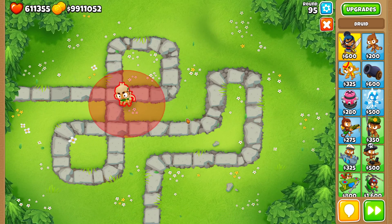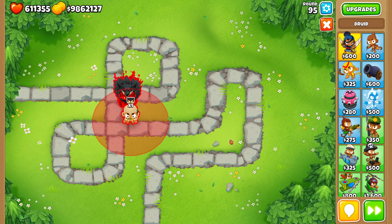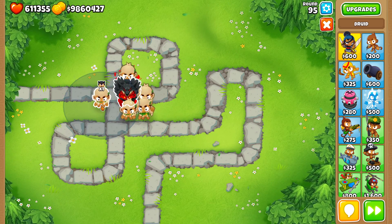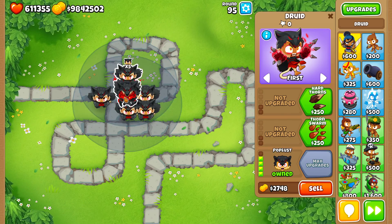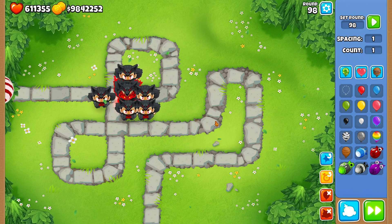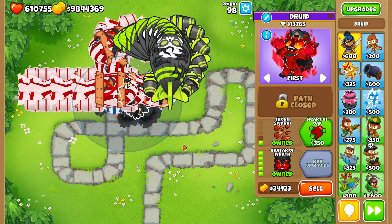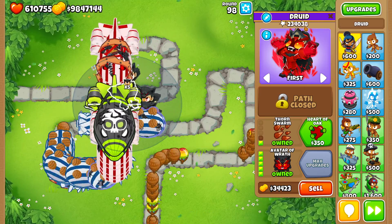Now the last comparison: what happens if you have the Avatar of Wrath but then you have other poplars buffing it? I'm gonna place around the MIB some more druids — 0-0-4 druids. The Avatar of Wrath now has 5 stacks for attack speed. Let's try round 98 again with 0-1-5 and see the pops. Before, alone in round 98, it was able to pop 188,000 RBE. Now let's see, with the extra attack speed from the poplars, how much more pops it gains in just one round.